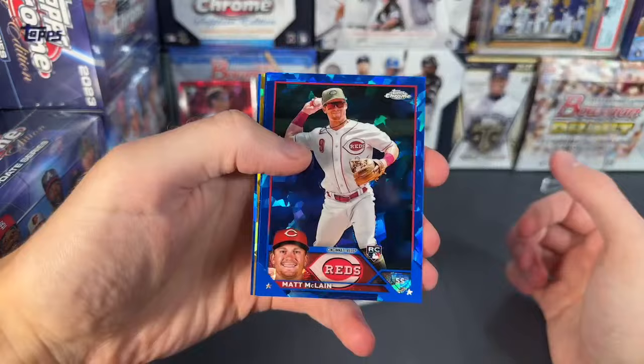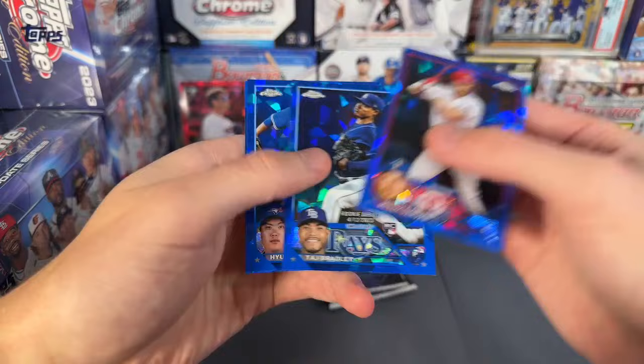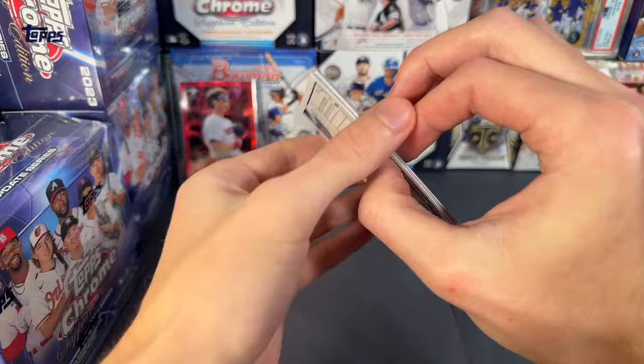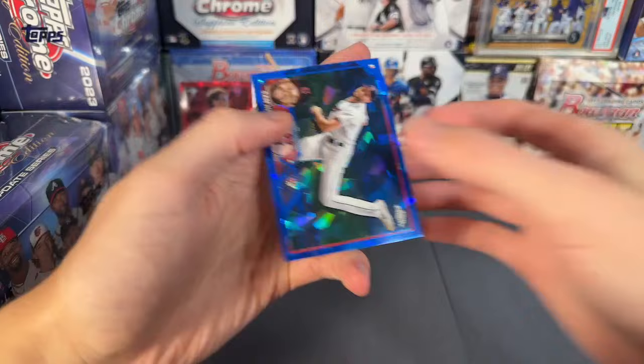We have gold — nice Matt McClain rookie, Tristan Casas rookie, and gold of Amir Garrett to 250. Next pack: Mitch Garver, Taj Bradley, Henshin, Rayu, and a Twins card. Two more packs left in this one. We got Johnny Brito — just base in there. Last pack in this box, we have an orange: Eddie Julian rookie and orange is going to be Michael Fulmer, Michael Fulmer for the Cubs.